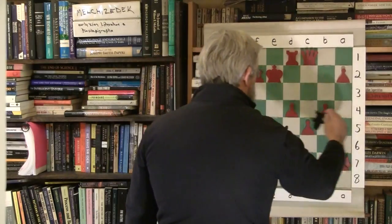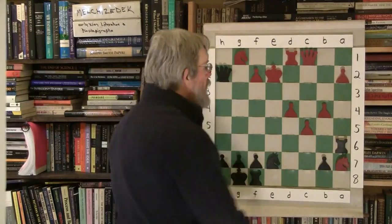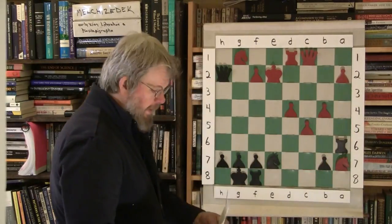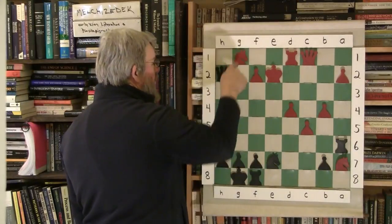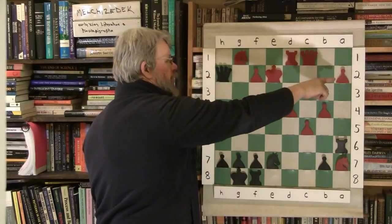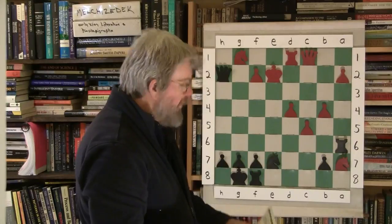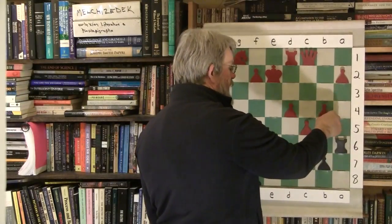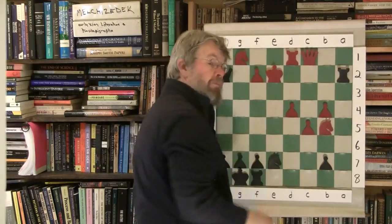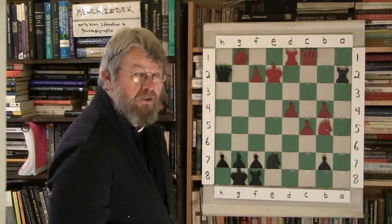Rook comes to a6 — target conscious. That's a great little tactic. By being target conscious here and forcing the king over, he couldn't protect that pawn and that knight together. Good target consciousness. Knight to b5, of course, and then the rook takes a2 — check from this side. Now white's position is looking really shaky.